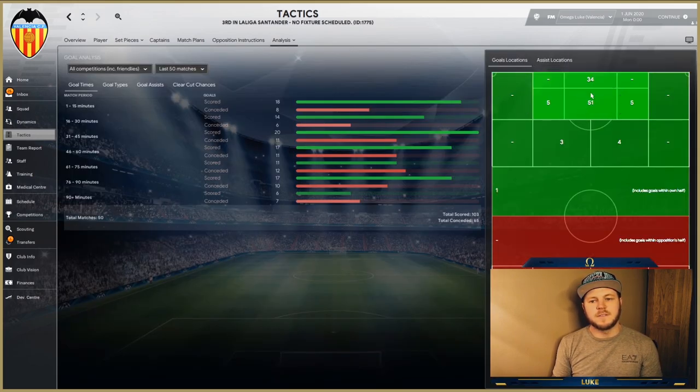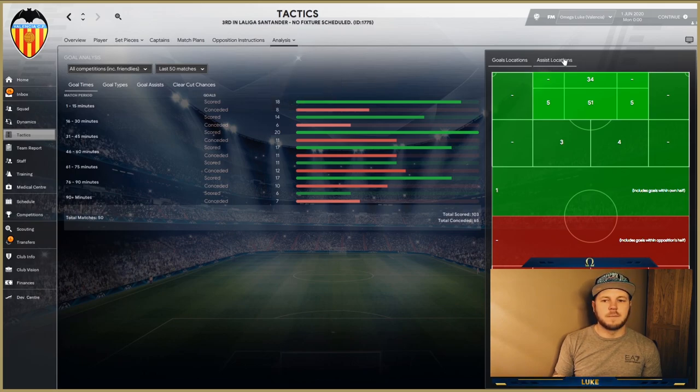For Valencia's goals, 51 came from the penalty spot area and 34 from the six-yard box. Looking at assists, it was more spread out: 19 goals were assisted from outside the box, 22 from one wing, 12 from the other, five from further back, and 20 from inside the box. So there we have it — a fantastic season for Valencia and two good seasons for Derby and Sassuolo.